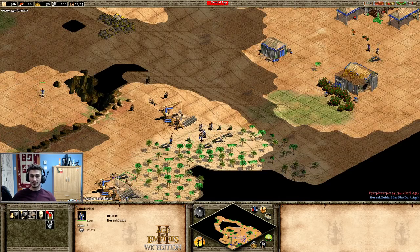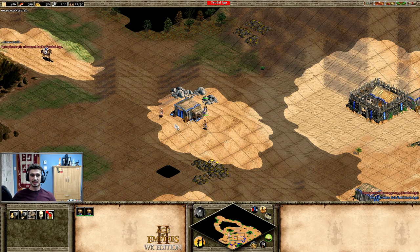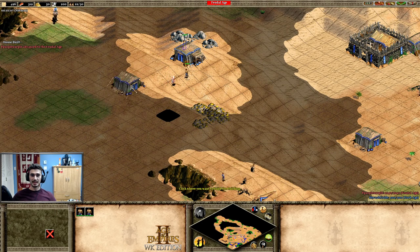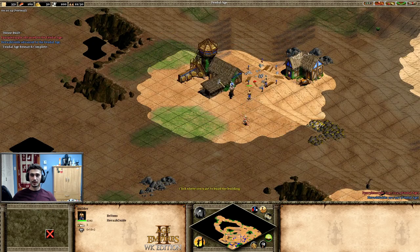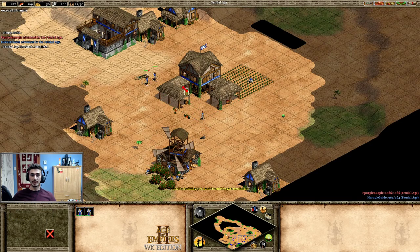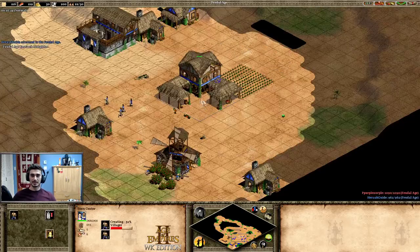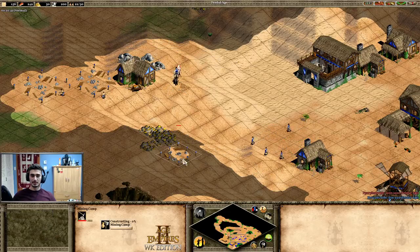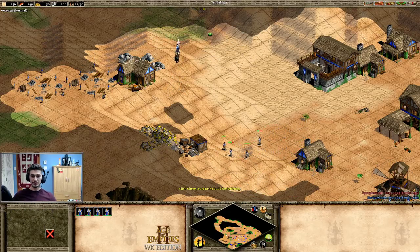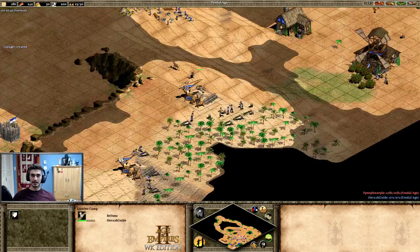Let's play defensive and expect the worst — maybe a men-at-arms rush, perhaps even a forward. I can see his eagle — maybe he's building a forward. Let's go ahead and kill his eagle with our scout. I'm dropping two ranges. I forgot to go to gold earlier, but I'll do that now. This is not the best start at all, but let's see how the rest of the game plays out.